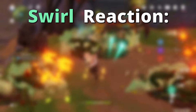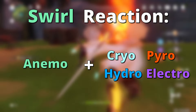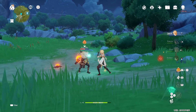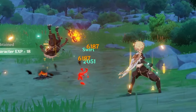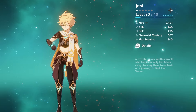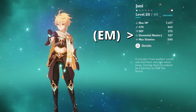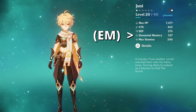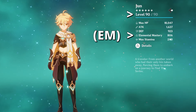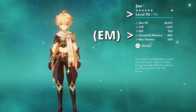Swirl reaction: as you may or may not already know, swirl is the reaction between Anemo and either cryo, pyro, hydro or electro. For example, if you swirl with pyro, you see Anemo damage from the skill and pyro damage from the swirl. As a reaction, swirl will only do more damage depending on your elemental mastery stat, or EM for short, and your character's level. The higher your elemental mastery and level, the stronger the swirl. Remember that.